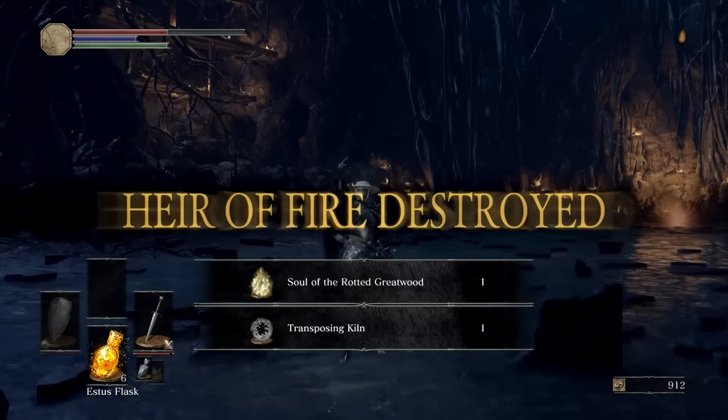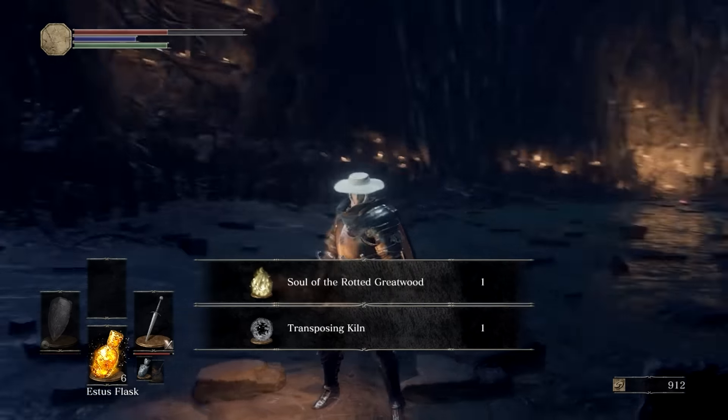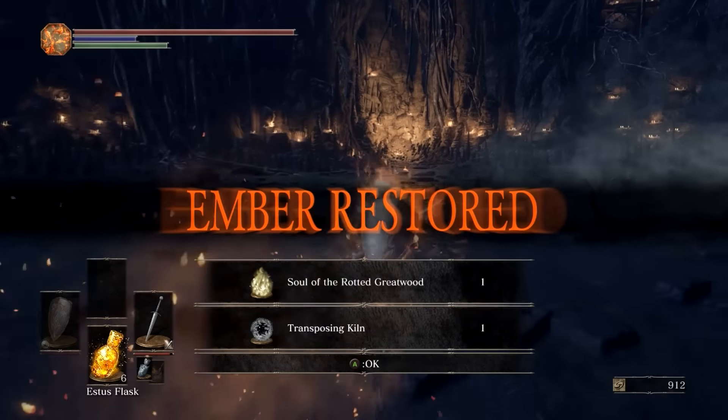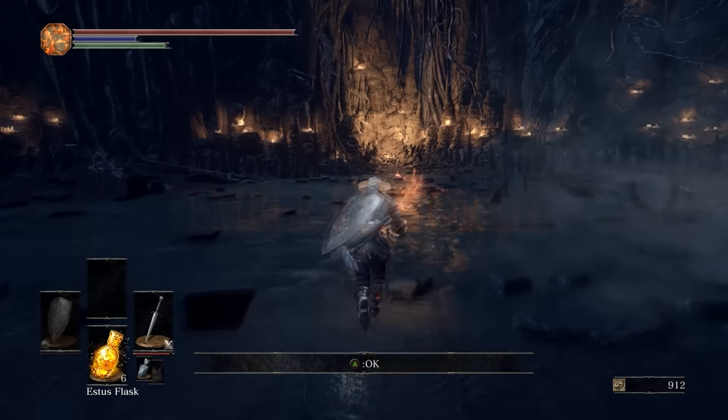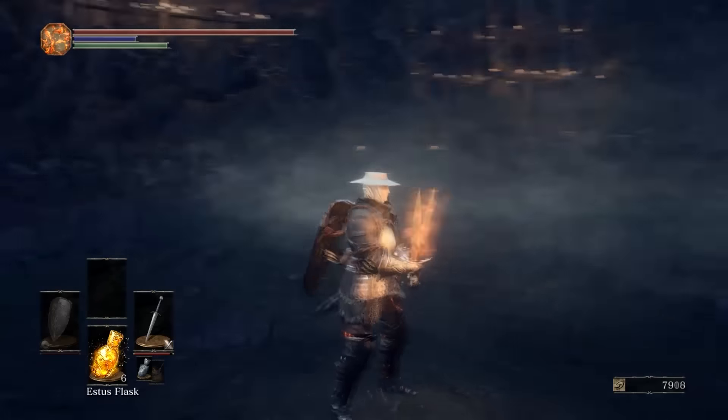Putting the fire on your weapon will allow you to break these the first time you can hit him, as opposed to the second or third. After you kill the Cursed Rotted Greatwood, you're going to get 7,000 souls, as well as the transposing kiln, and you can continue on with your adventure. Thanks for watching today's video — please subscribe and share these with your friends if you like them.